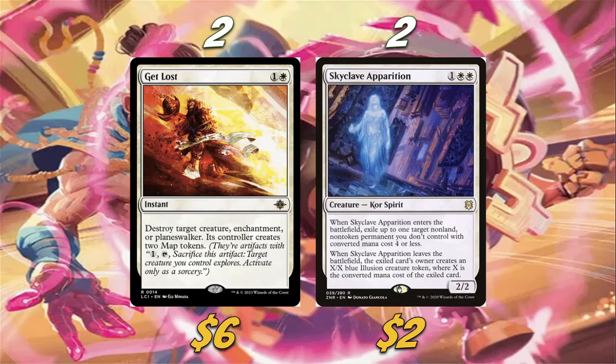For our removal package, we're playing two Get Lost and two Skyclave Apparition. Skyclave does kind of make a token — our opponent gets it, but it technically fits the token theme. Get Lost is really really good and it creates two Map tokens, so there's even a world where you turn those Maps into Cats with Jennifey and have lethal.